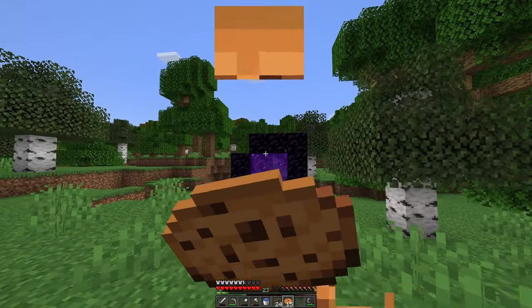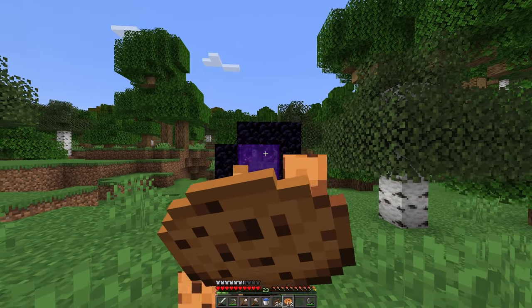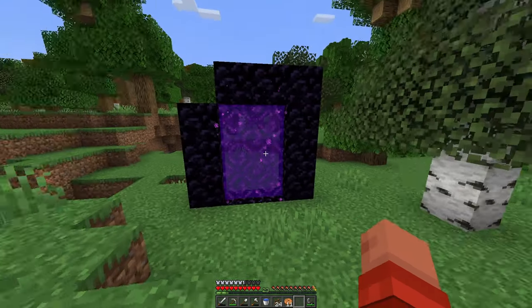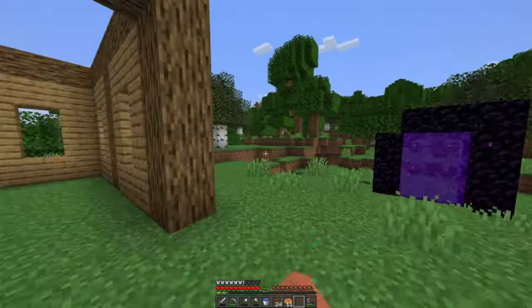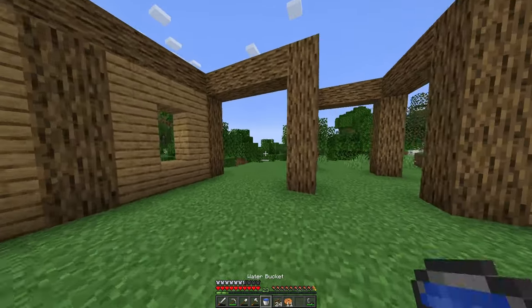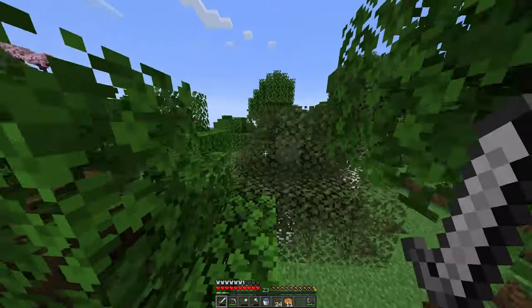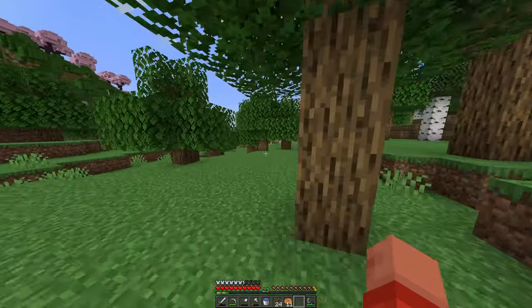Now that we got our nether portal up, we can actually go and get some blaze rods. Hopefully we can make our way over to the End and we can also gather some ender pearls while we're in there from a warped forest where a lot of endermen spawn. But first I want to come over to our farm area.